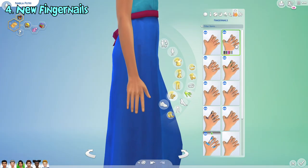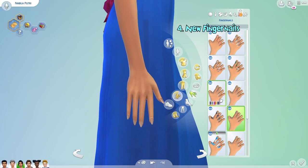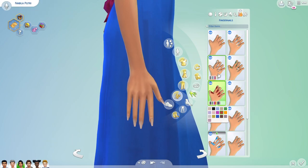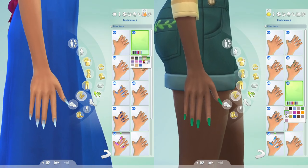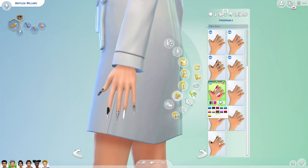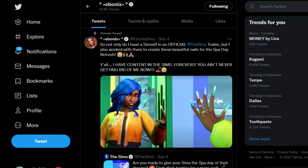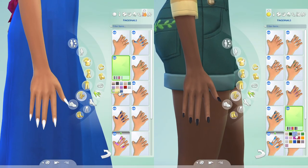The first on the list is new fingernails exclusive to spa day for your sims. There are many new different shapes of fingernails your sims can wear. Different colors and patterns of the nails will also be available. One of the new fingernails has a little icon because it's actually designed by Ebonix, a sims custom content creator. Here are all the different swatches for the fingernail.